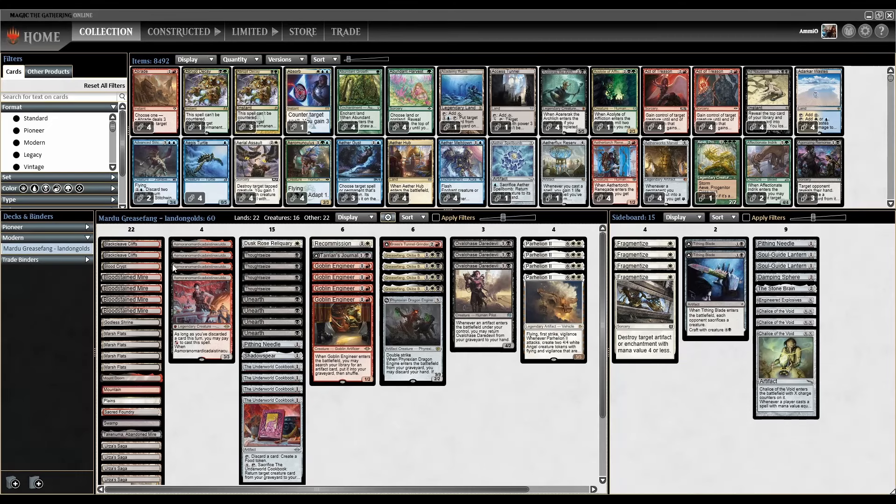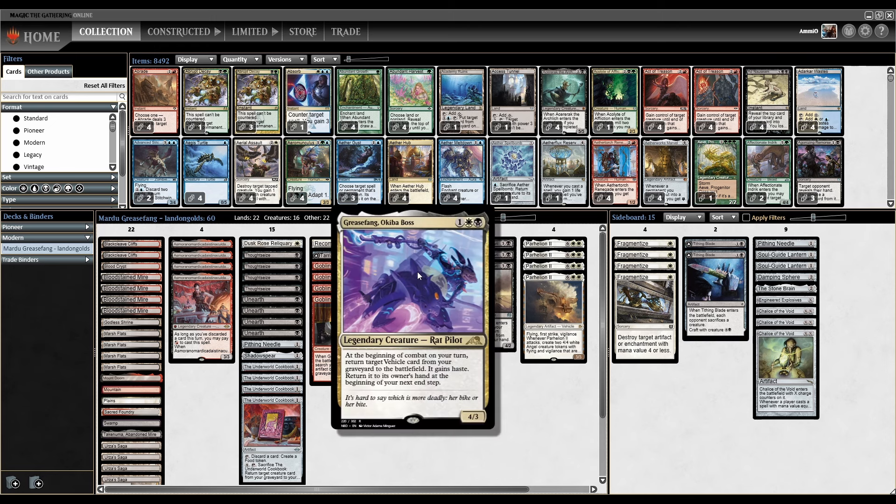We're back with another brew from Landon Golds, and this is Mardu Greasefang in Modern. The idea is that we're going to try to discard Parhelion and then reanimate it with Greasefang to deal a whole bunch of damage.